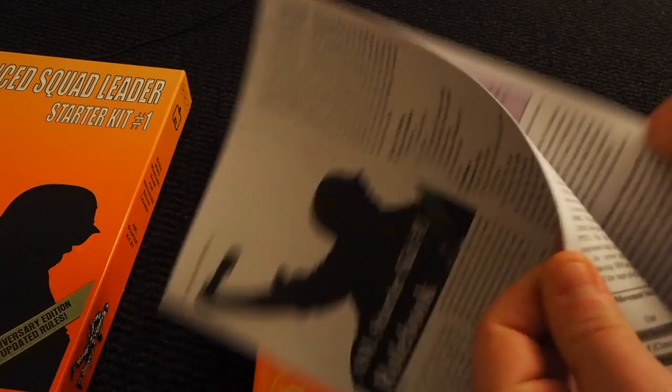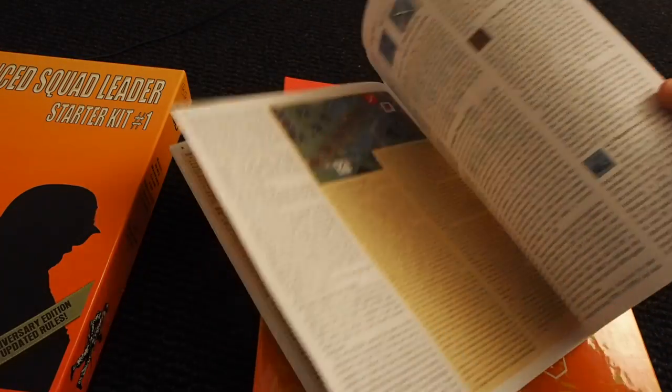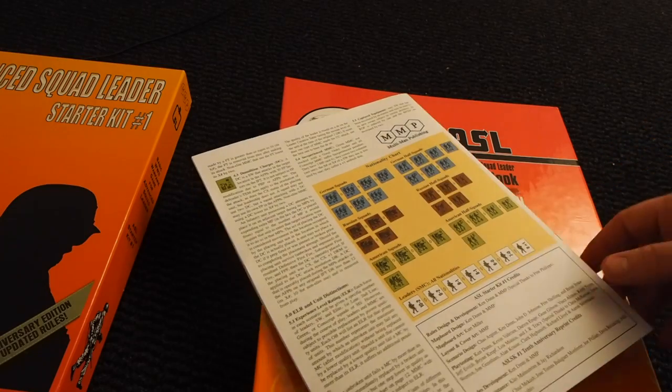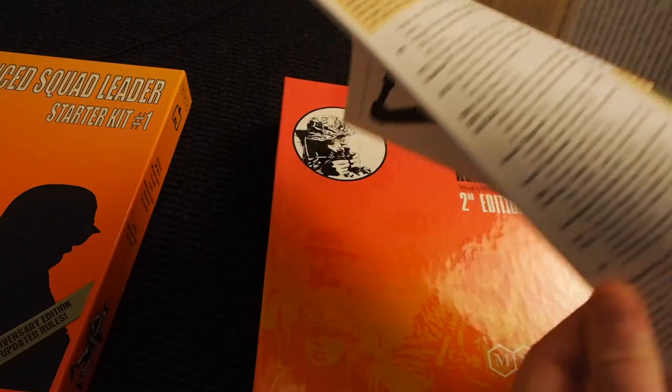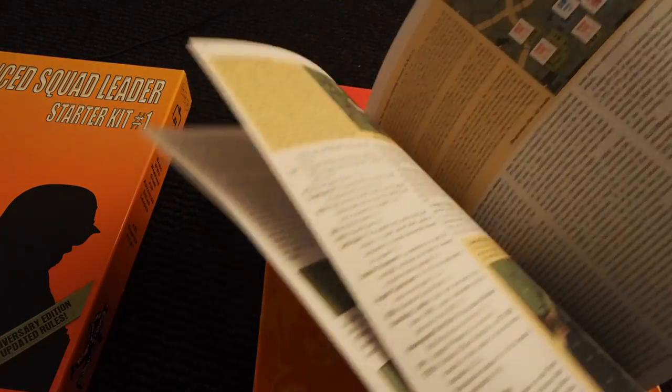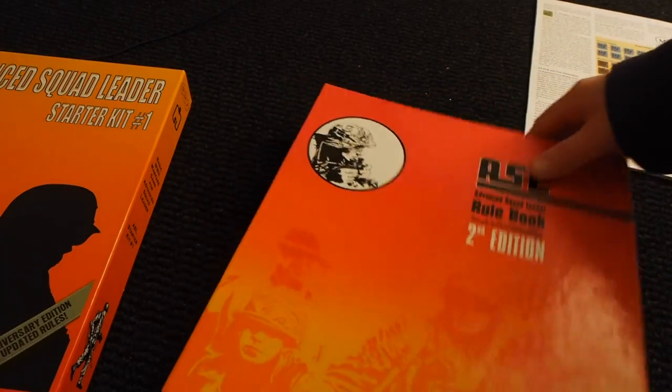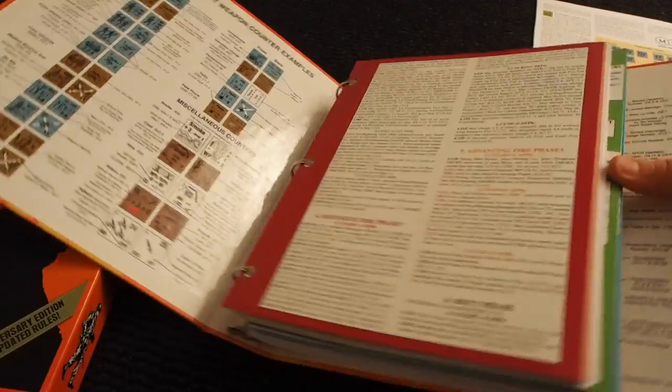These are all the rules for the starter kit's infantry. It's not that many pages — maybe one to ten pages — while the full ASL rulebook is very thick.